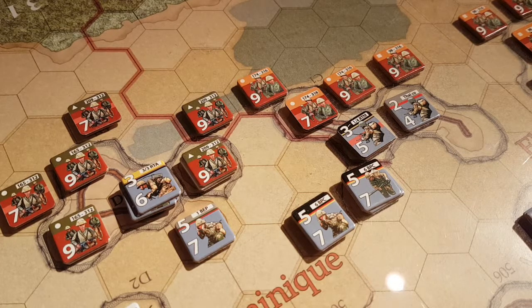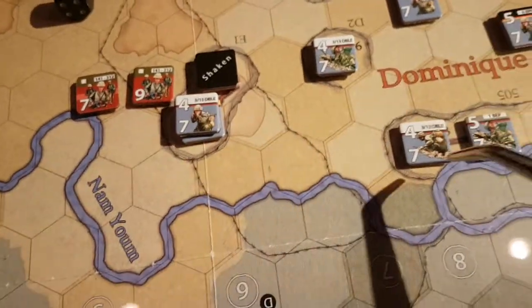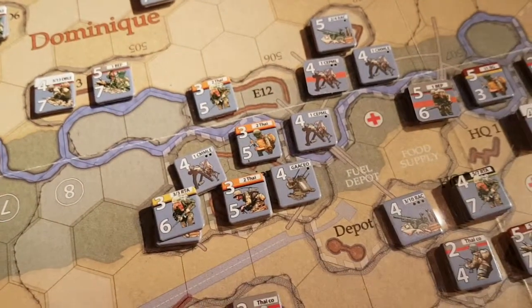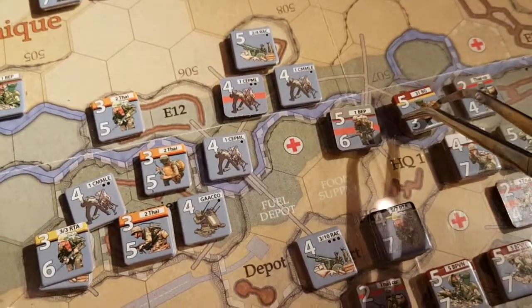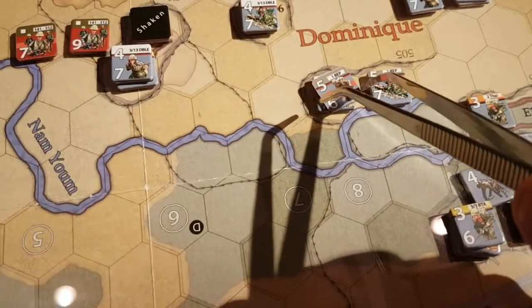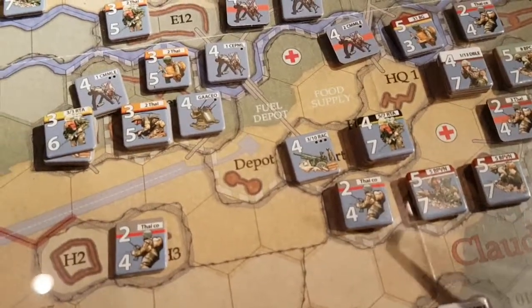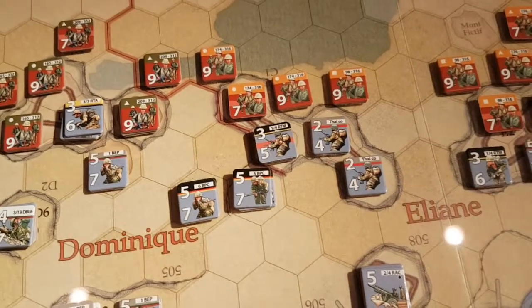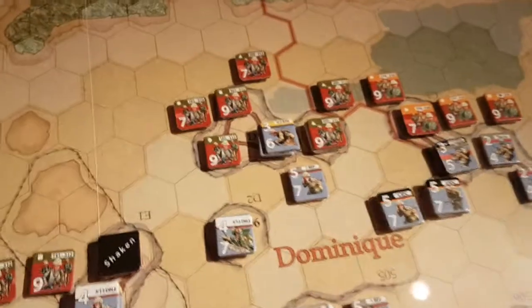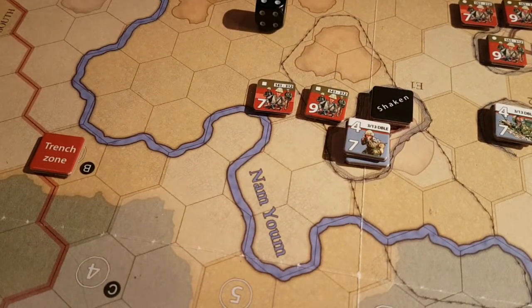That's four units — could move two more units. So we have the 313th here, 313th here. That's five. We get another Thai unit up here.